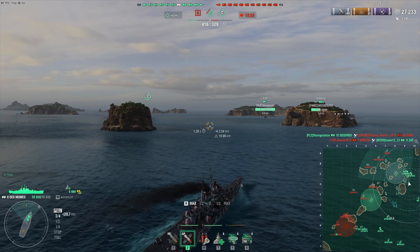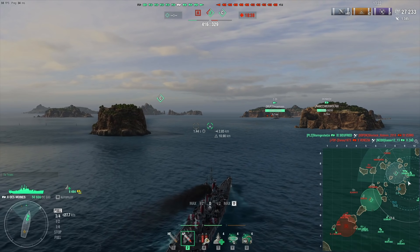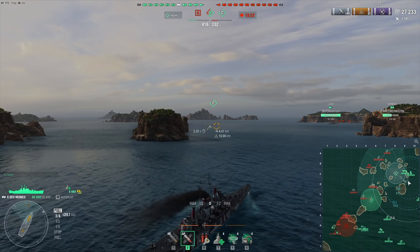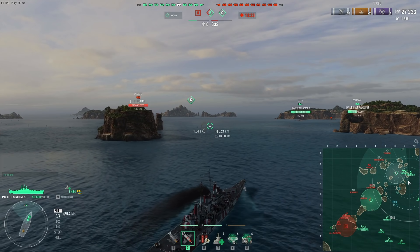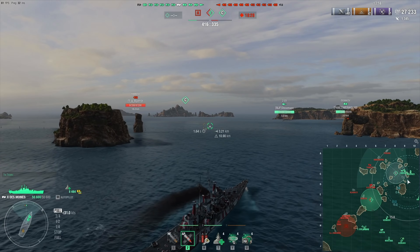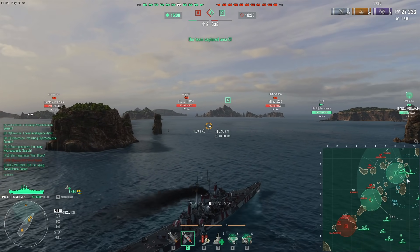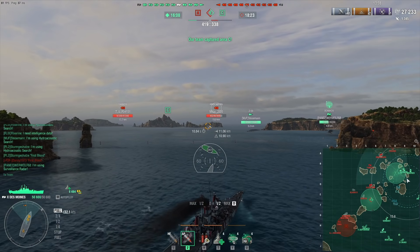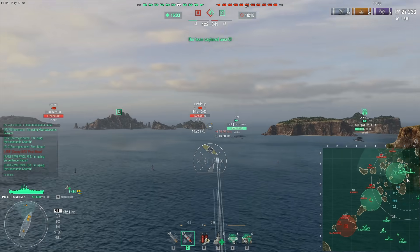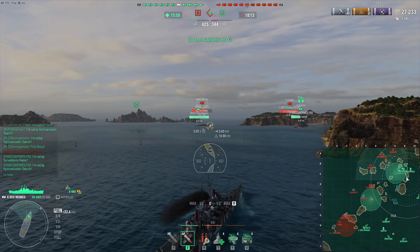Even the Worcester — she doesn't have much better anti-air damage than the Des Moines, but she has range on it, which makes it a lot scarier for CVs because she contends with one or two extra flak walls. Anyway, enough complaining about that. The Des Moines is still a pretty amazing surface fighting ship; it's just the anti-air that feels a little lackluster.